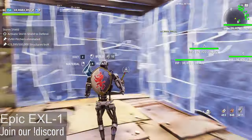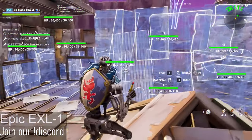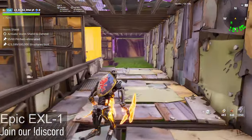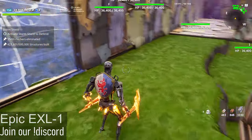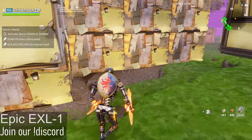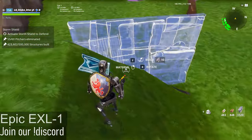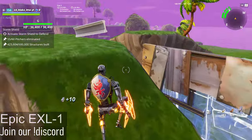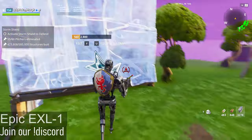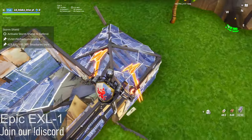Roofing on top of here, leave window there, another window over here, another wall over here, place floor on top of here, leave this area open so that the husk can come up here. Now we're going to be moving on to this area over here, we're going to want to block off this area. More block off on top of here, leave it like this.